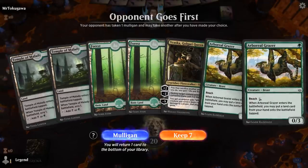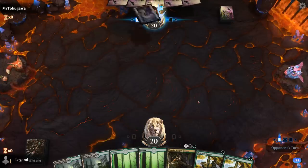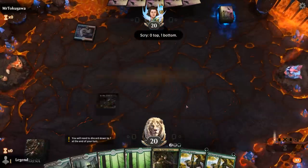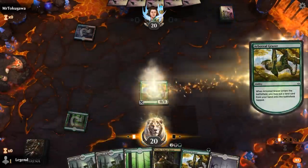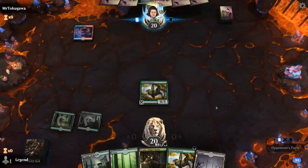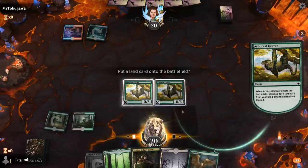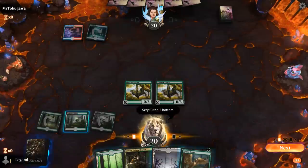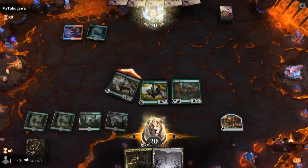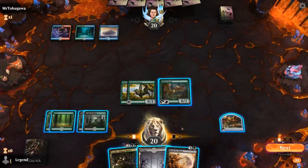We're on the draw in game two. I don't mind this hand — we've got double Grazer to ramp into Vraska, Temples to scry, and I love putting Temple of Malady in play with Boreal Grazer. Facing Blue with a Temple of Epiphany, and we can always sacrifice the Grazers to Vraska as well. We need more lands — got to send a message here. There's a Blood for Bones, so we're just missing a Rex to reanimate now.